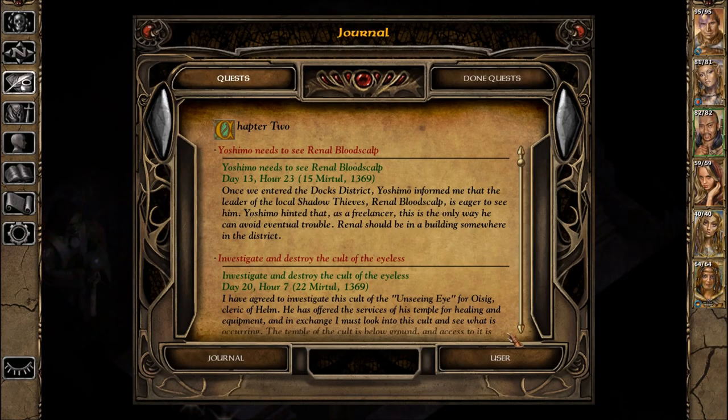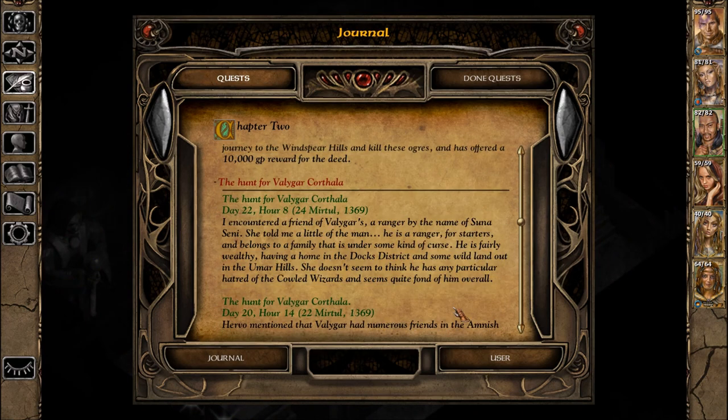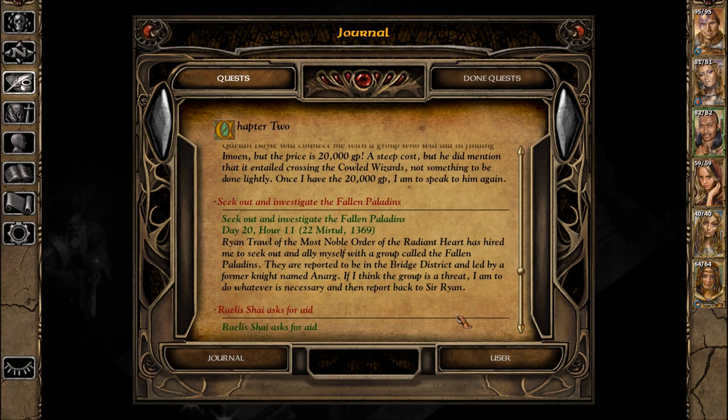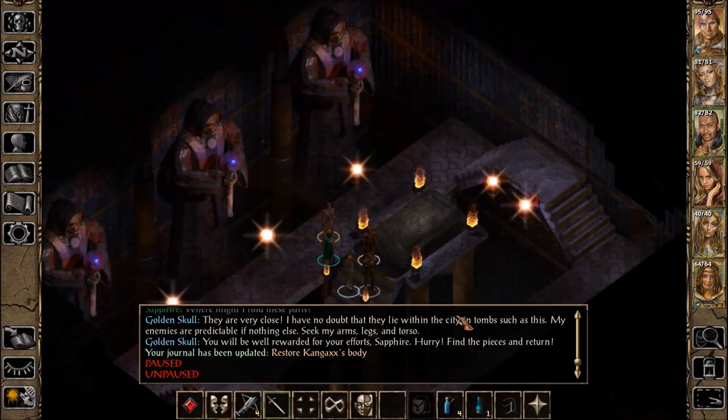Quest added: Restore King X's body — that's pretty random. We need to get rid of some of these quests. The journal says I've encountered a golden skull in the Docks District promising rewards if I restore his body; his arms, legs, and torso are believed to be scattered about the tombs within the city. I can't help but think there's a link to the lich.